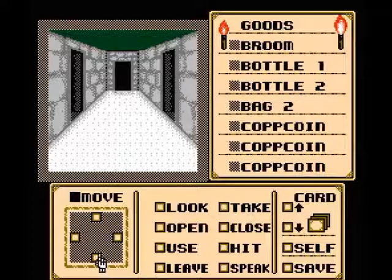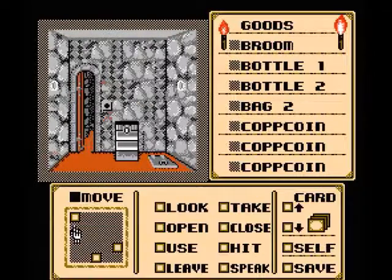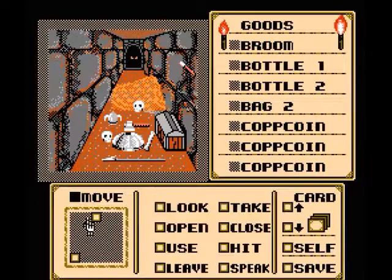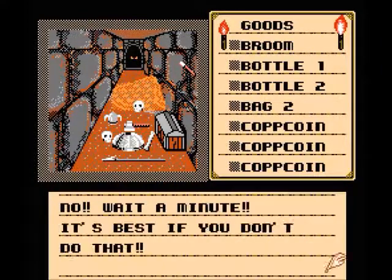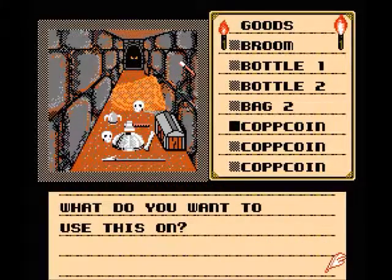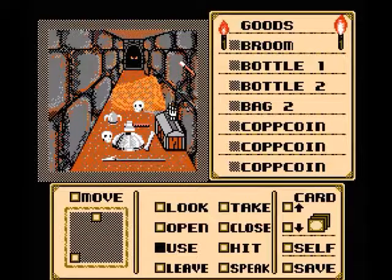We have the cloak on still. What about if we use a torch on the dragon? Okay, basically don't do that. Can we use a cop coin? Nothing happened — we can't get this thing open.